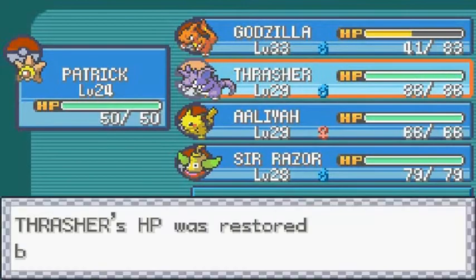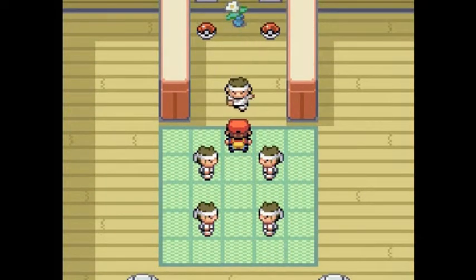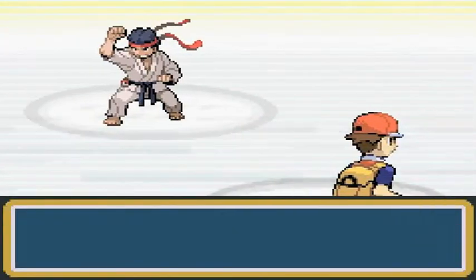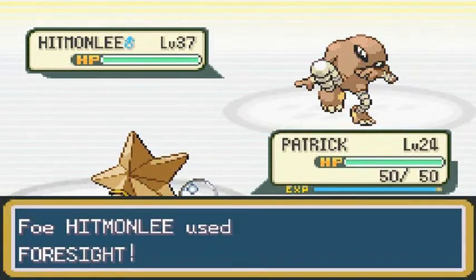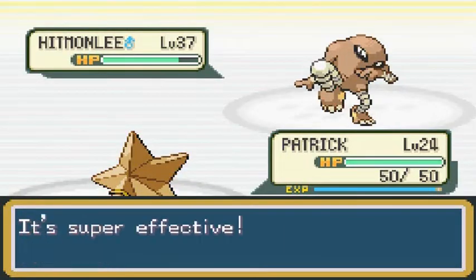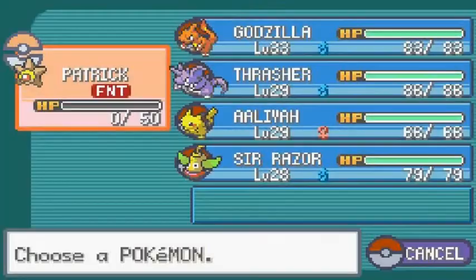Alrighty guys, Black Belt Koichi is coming out with a Hitmonlee. Bring it — Patrick Star, let's do this! He's using Foresight. Here we go — Psychic, hopefully for the win. Damn, it's very powerful. Let's set up Reflect — but Hitmonlee is not giving Patrick any chance. Patrick is getting abused in this place. Sir Razor, let's go — I've got just the thing. He's using Foresight and Mind Reader to make sure he doesn't miss. We'll lower its defense little by little with Acid. Another High Jump Kick — not so effective. Another Acid attack. It still won't lower its defense. Hitmonlee is getting his butt kicked.